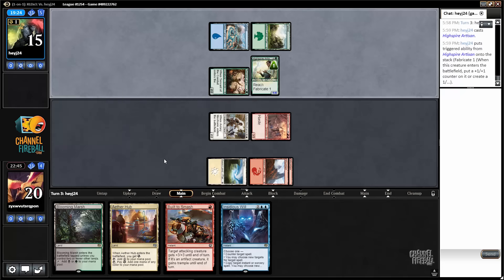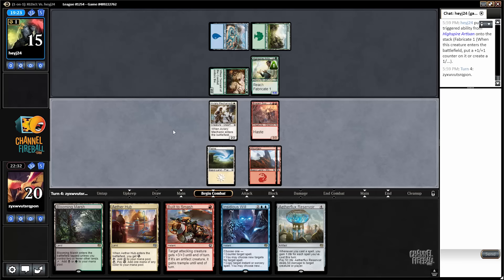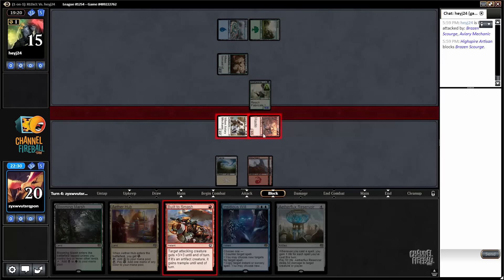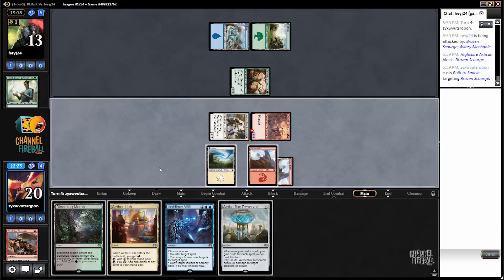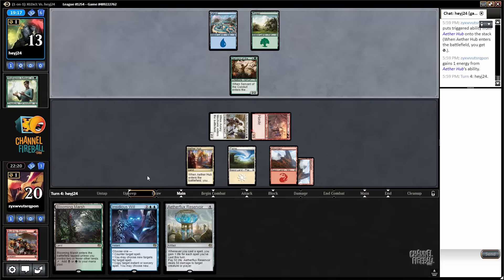High Spire Artisan. My opponent missed a land drop. Does getting the Reservoir into play do me any good? Not really — it's just going to give me one life every turn. I'm going to play the Aether Hub. In case I draw an Island, I want to be able to play Insidious Will next turn. It's bad if I draw a Wayward Giant, but I have more Islands than Wayward Giants. Obviously it's good to play your tapped lands when you're not using your mana.